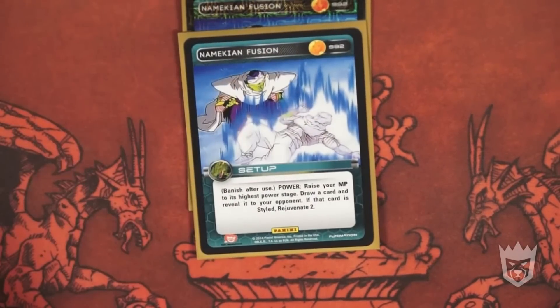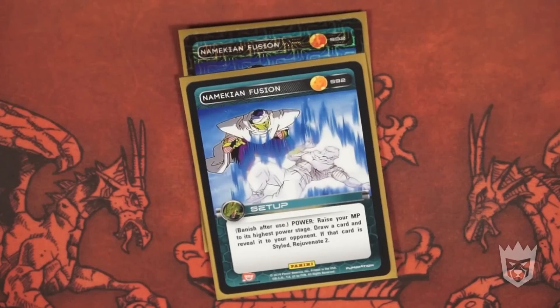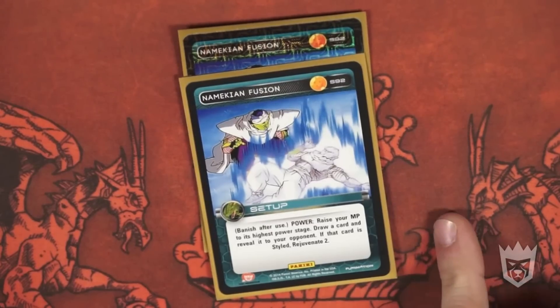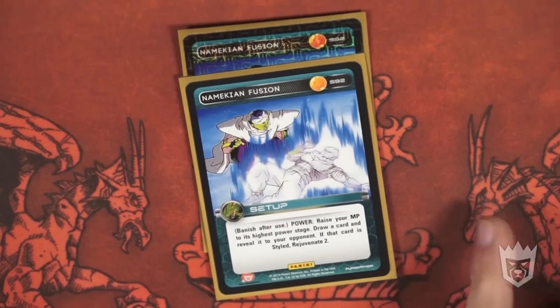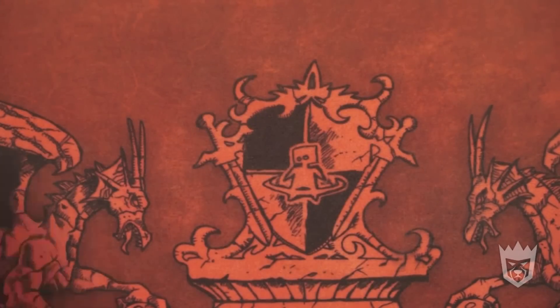I play two Namekian Fusions — banish after use. Raise your MP to its highest power stage, draw a card and reveal it to your opponent. If that card is a styled card, rejuvenate two. It doesn't always work the way you want it to, but take a high-powered physical attack, take the damage, Fusion, and get it all back. It's one of my favorite defensive measures against a physical attack — always take damage and power back up afterwards. It also lets you draw a card to continue the battle in your favor. And if it's a styled card, rejuvenate two to get the anger. While you may not need the card you get, if you're level two, you can pitch that card for Piccolo's power to gain two more rejuvenation and draw another card.